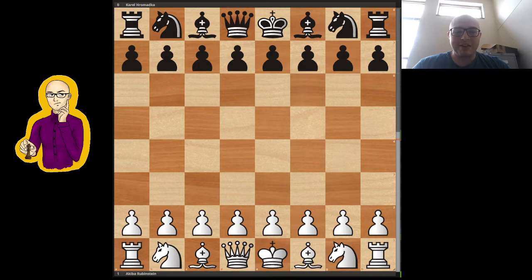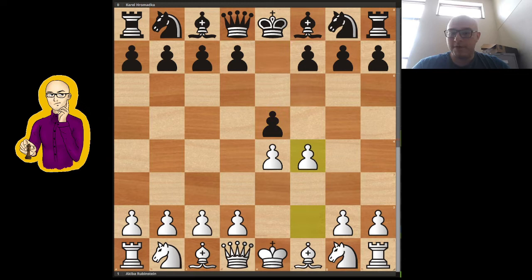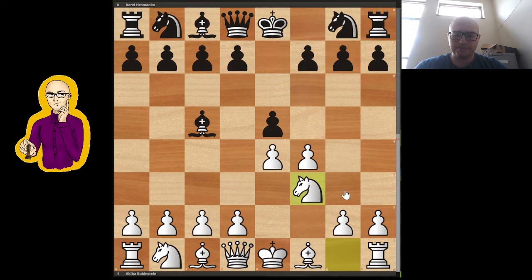I want to go over this game because I think it has a very beautiful tactic. The game went e4, e5, and now f4. Rubinstein decides to go into a King's Gambit — a pretty risky opening in the modern day. And here Bc5 was played. The usual way to play is just to take on f4, play g5, and try to keep that pawn, but I'm not going to go into that right now. So Bc5 was played instead.